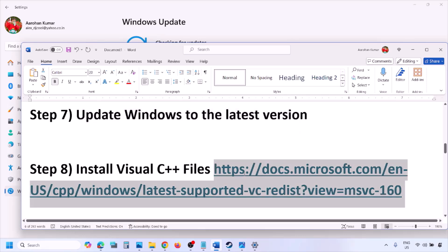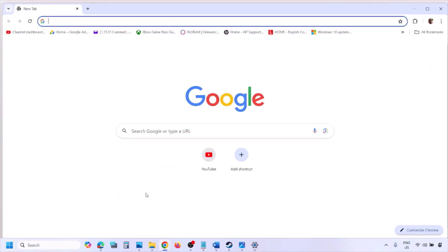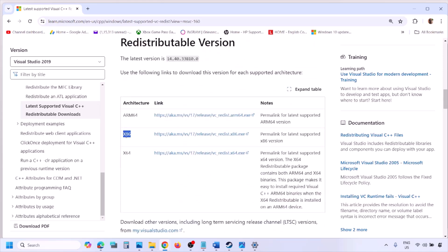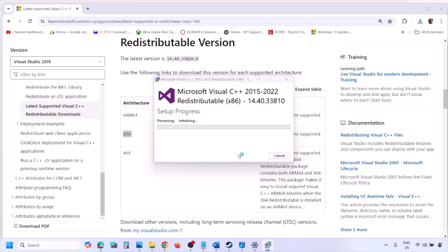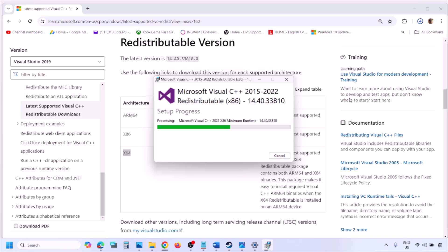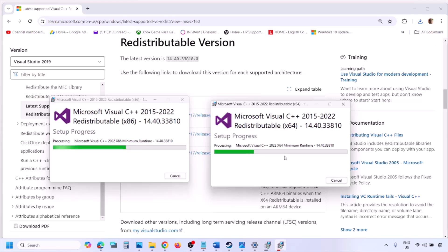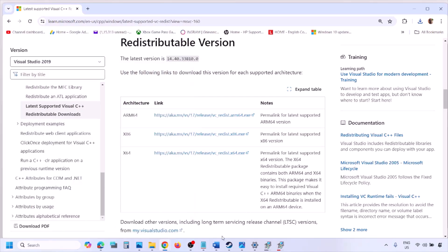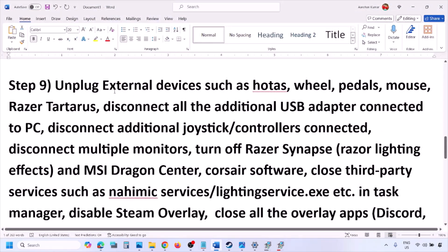The next step is to install the Visual C++ files. Copy the link provided in the video description and open it in a browser — it will take you to the Microsoft website where you can find Visual Studio 2015, 2017, 2019, and 2022. Download the x86 and x64 versions, run each exe file, and click Repair if you see the repair option or Install if you see the install option. Click Yes to allow. Make sure both are installed, then restart your computer — a restart is a must. After the system restart, launch the game and check.